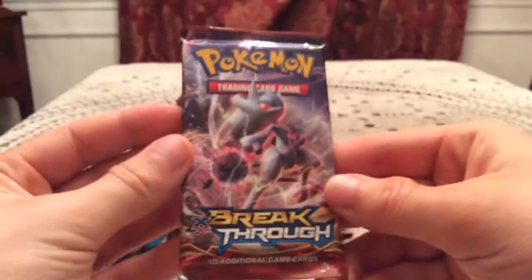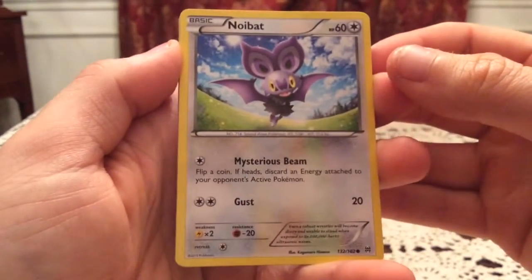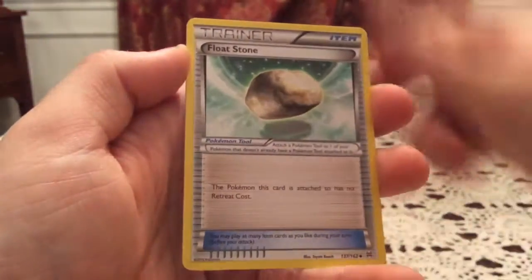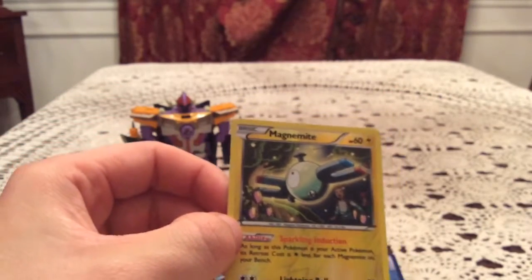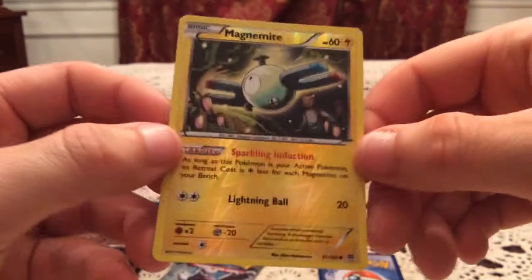On to the Mega Mewtwo Y pack. I'll try to keep a code card for myself since I like opening packs online. We've got Woobat, Skiddo, Zorua, Vanillite, Floatzel, Floatstone, another Magneton, and another Fisherman. The reverse is Magnemite — number 51, another duplicate. The rare card is Slurpuff, so another non-holo.